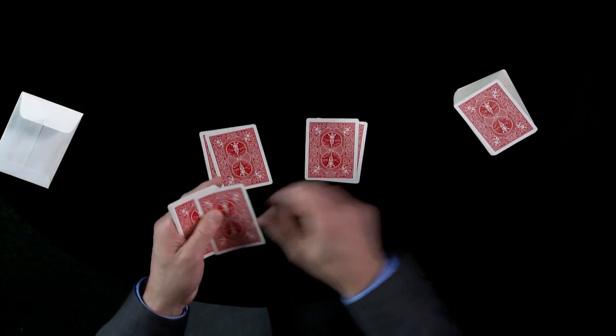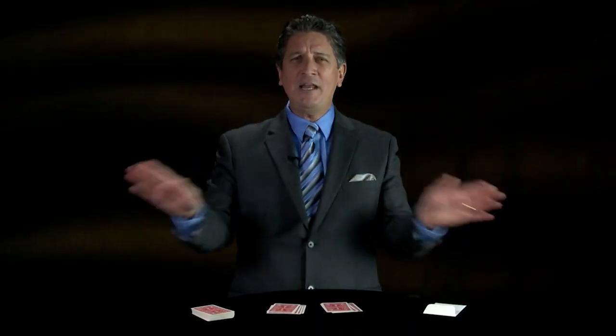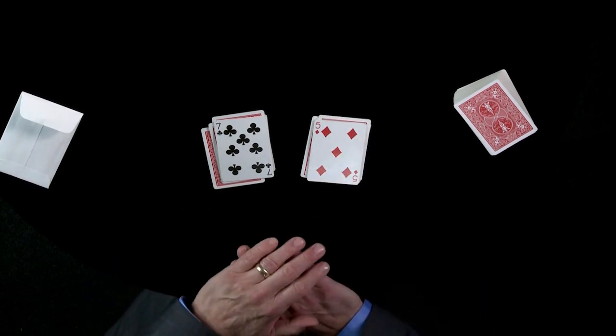Now for this particular mystery, you need two cards, so these cards are dealt into two piles. Now remember, the cards were thoroughly shuffled, the spectator stopped at any point. The two randomly selected cards — in this case, we have a seven of clubs and a five of diamonds.